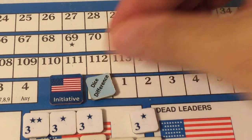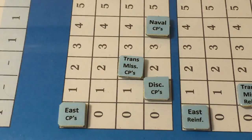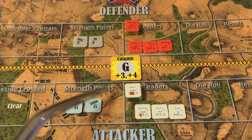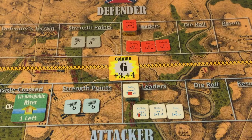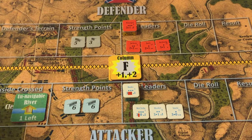The Union spends its last three dice difference points and three command points — one Eastern, two discretionary — to activate the Army of the Potomac, which announces it will move into the Army of Northern Virginia's hex. Beauregard will not react. The attack begins: twelve Union strength points versus eight Confederate, a plus four differential, starting in column G. But because the Union crossed an unnavigable river hexside, there is a one column shift left, resolving the attack in column F.